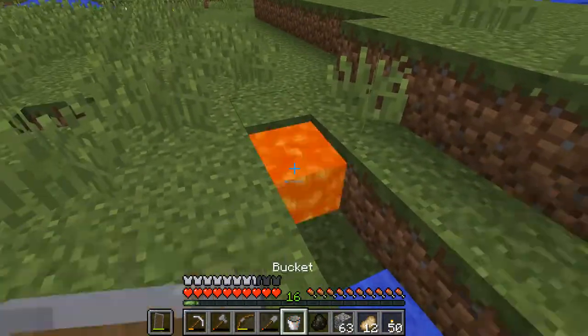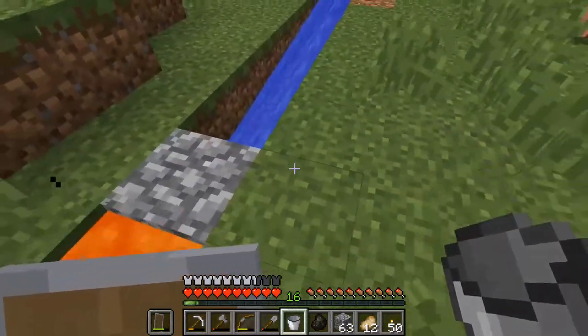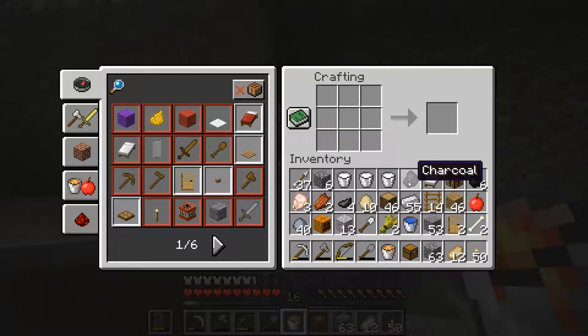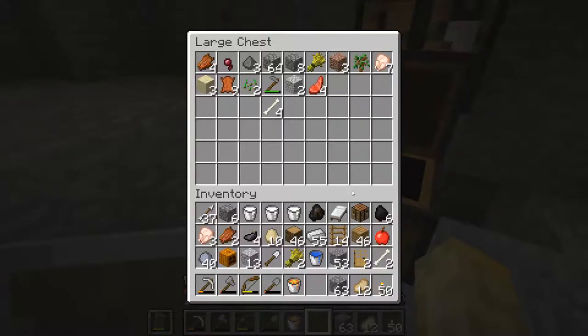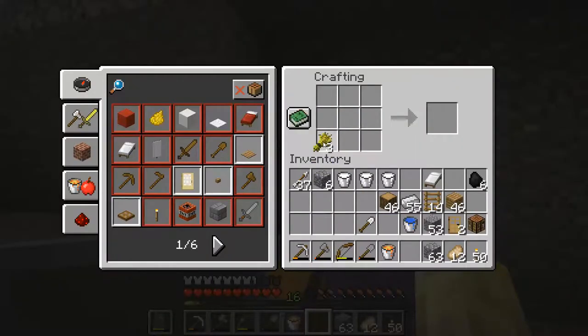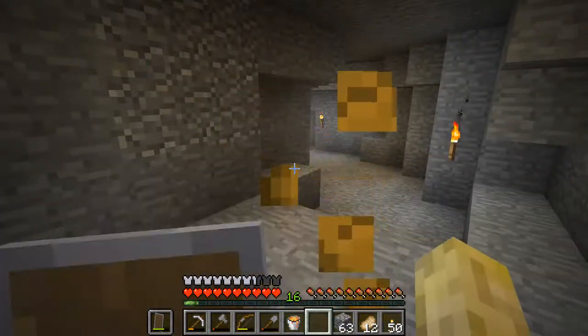Something I wanted to show you — ta-da! That's what I wanted to show you last time. Let's just pop my other chest along with this one to make a double chest — sort of more room. We can put a lot of this stuff in here. If you take three wheat, you can make yourself some bread and eat it.